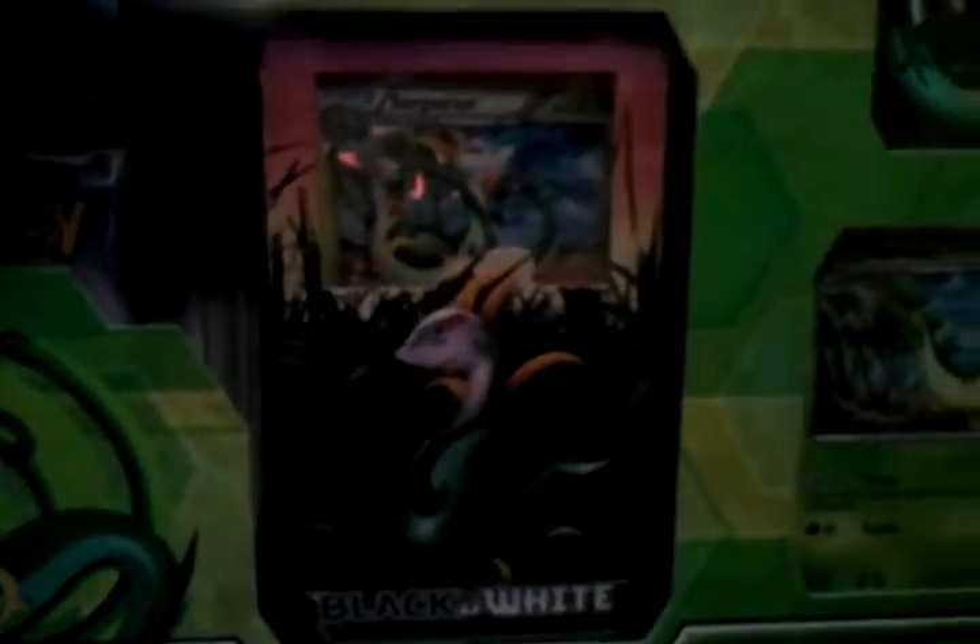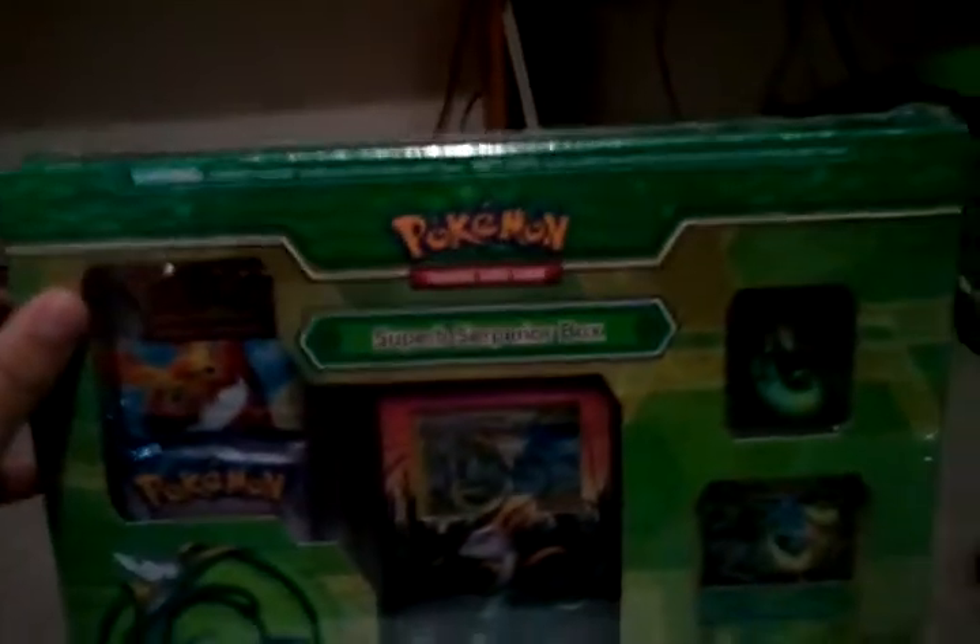This box comes with the green tornado themed deck, a superior figure — the same one that came with the tin — a foil Servine card, a glass shard holo card, and two booster packs. One is Emerging Powers and the other is a Call of Legends. A little hard to see, but that's what it is. Very cool, you get a whole lot of stuff.